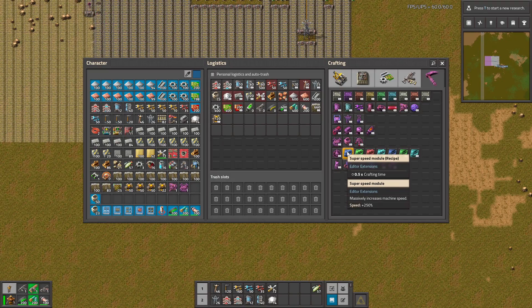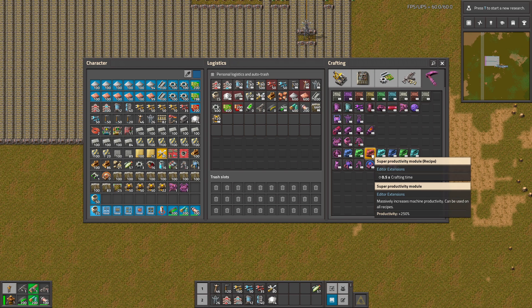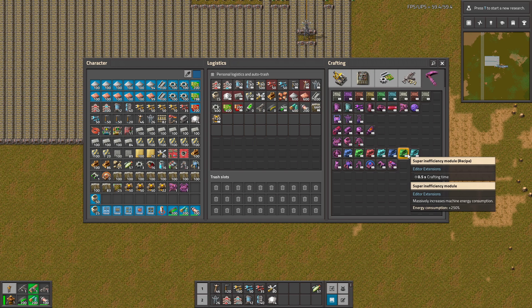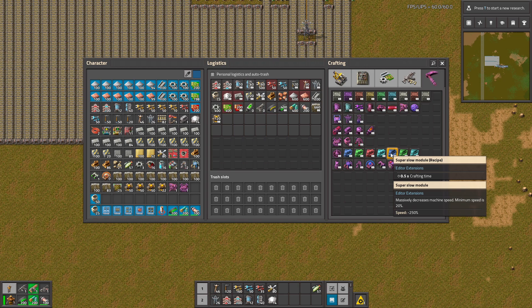There are also modules that are extremely fast, extremely efficient, and some that are not efficient. For example, this module adds 250% pollution production, and this one slows down the machine.